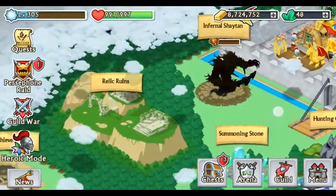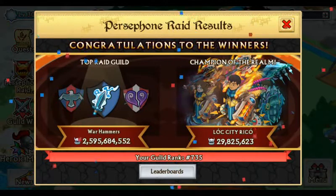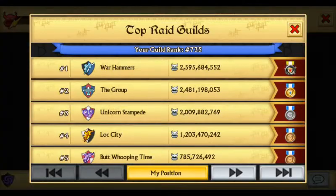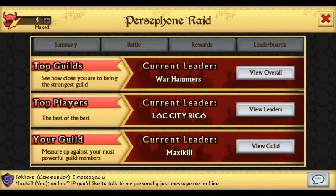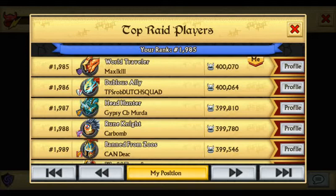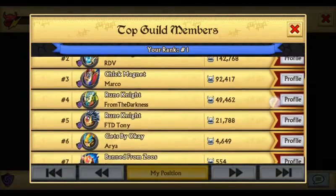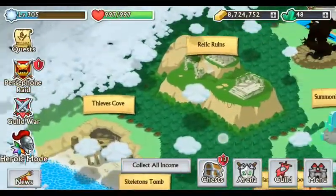Let's take a look at the raid results so far. Congratulations to Warhammers and LokeCityRico for finishing number 1 in the guilds and number 1 in the players. My guild finished 735, so we weren't horrible. Top 500 we're not there yet, especially in raids — my guild still needs work, but we're working our way up. Personally I finished 1,985 and did about 400,000 damage to the raid bosses. I was number 1 in my guild, which is kind of common.